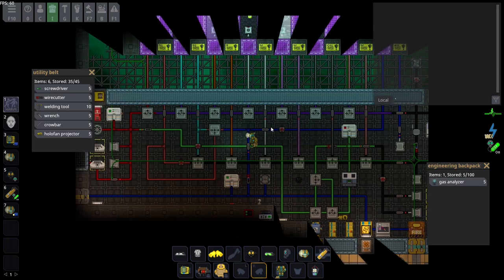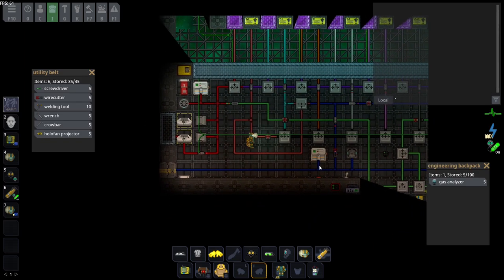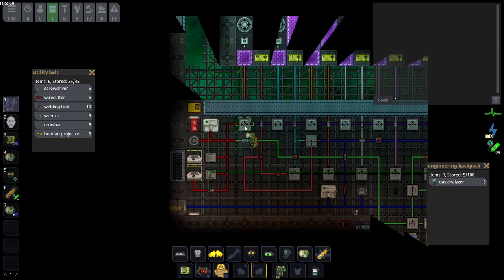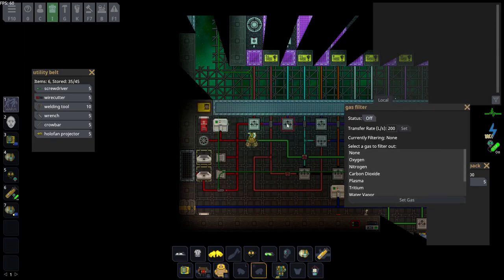A gas filter will filter out one specific gas from a pipe system and redirect it into the left output slot. If I filter for nitrogen, then if oxygen, nitrogen, and carbon dioxide are coming through, everything will pass through except nitrogen — the nitrogen cuts off to the left. You can invert the arrow direction; it doesn't matter much. Just know you have your input, your filter output, and your main output.